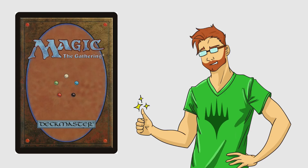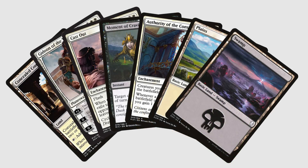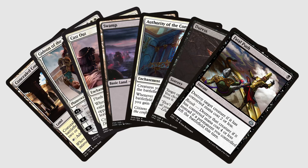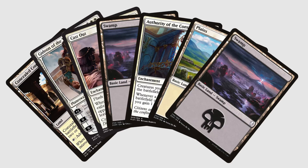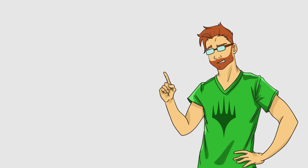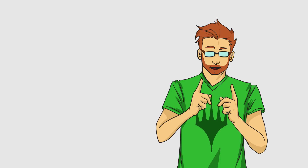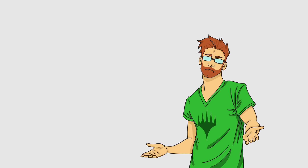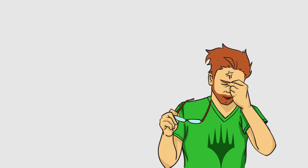After turn order is decided, draw seven cards. Look at how many lands are in your hand — three lands to the other four cards is usually the ideal hand. Two lands means you need to draw a land soon, and four lands means the other cards in your hand better be good. Any further in either direction and it's a mulligan most of the time. A mulligan means you put those cards back into your deck, reshuffle, and draw six cards. You can mulligan as many times as you want, but each time you draw one less card. Never mulligan before four or five if you can help it.